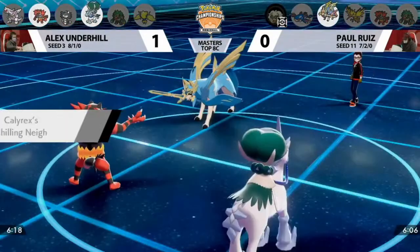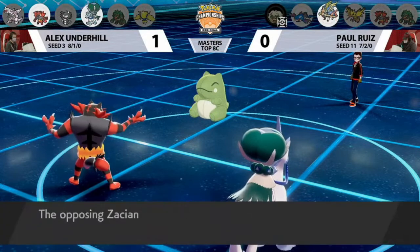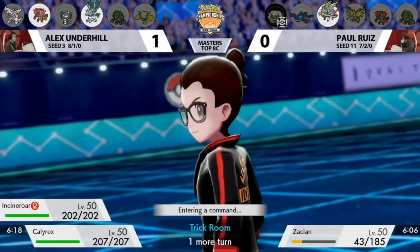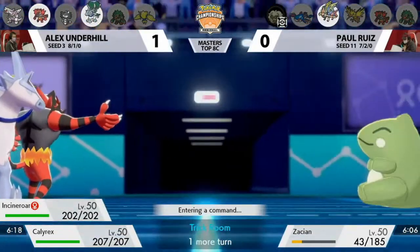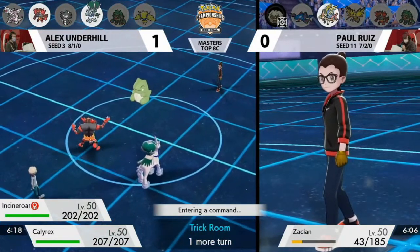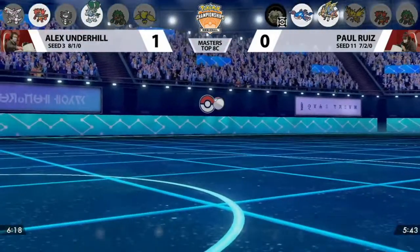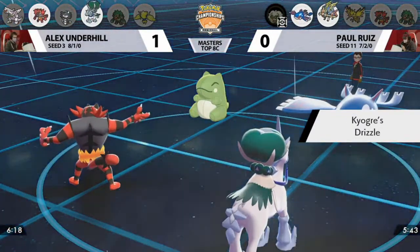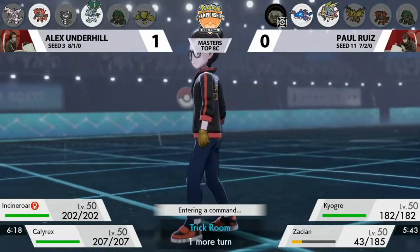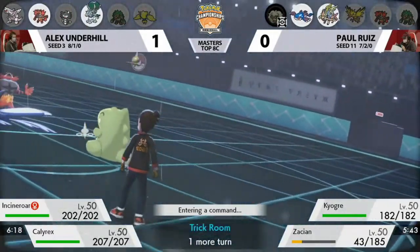It's up to Zacian now. If Paul targets the Incineroar slot, it would just Eject Button out and bring Gothitelle back in. Instead Paul goes for Substitute again rather than Sacred Sword into Calyrex. Paul is just playing to stall out Trick Room — alternating Substitutes and Protects to withstand all these turns. Zacian could go for Protect behind the Substitute to stall out the last remaining turn of Trick Room. But while stalling, Calyrex is more than free to go for Glacial Lance and do good damage.